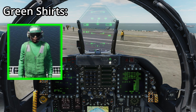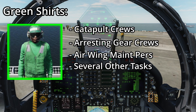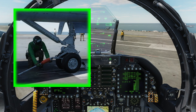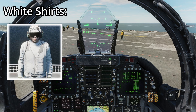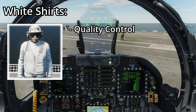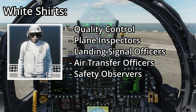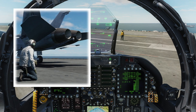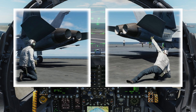Next are the green shirts, made up of catapult crews, arresting gear crews, air wing maintenance personnel, and a variety of other tasks. The green shirts we'll work with today are part of the catapult crew — one installs the hold back bar, and the other verifies the launch bar is properly seated in the catapult shuttle and that tension is properly applied. The white shirts are made up of air wing quality control personnel, plane inspectors, landing signal officers, air transfer officers, safety observers, and medical personnel. During takeoff they verify our stabilators and control surfaces are functioning properly, then give a thumbs up to the catapult officer.